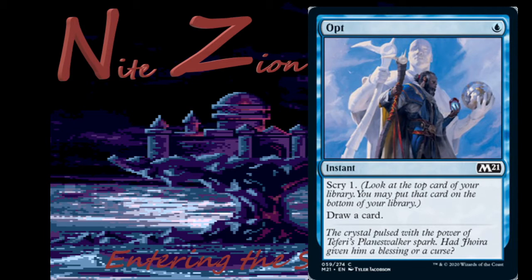Opt — blue instant: scry 1, draw a card. It's Opt. Play it everywhere — really good in the spells deck. Already sees a lot of constructed play in every format. Good in draft, good in sealed. It's good. Moving on.